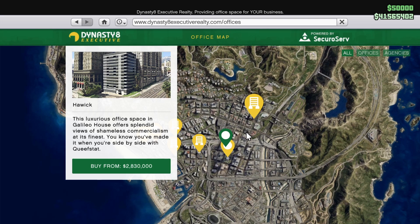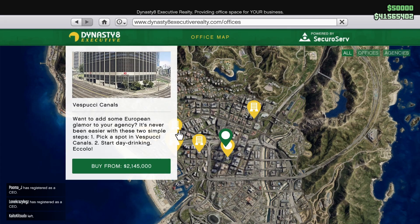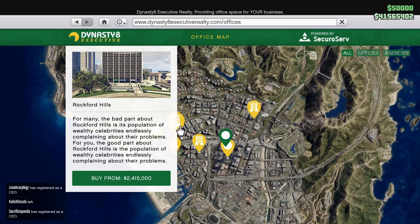We have this one downtown for pretty much 2 million and this one here for 2 million 830 thousand. I feel like this one is going to be by far the most popular because it's the most expensive. There's also the cheapest one. The most optimal is either the Rockford Hills one...